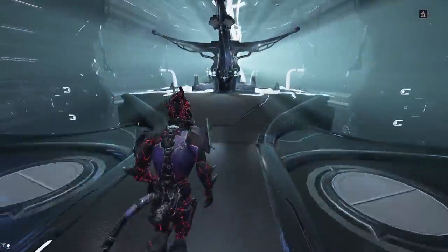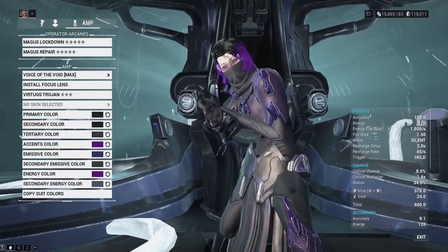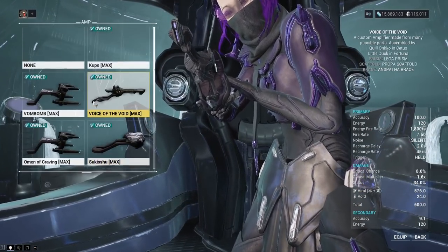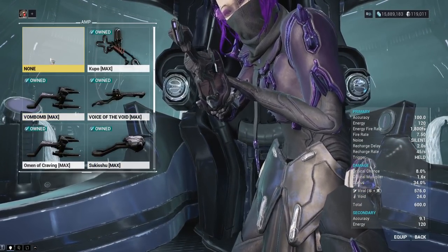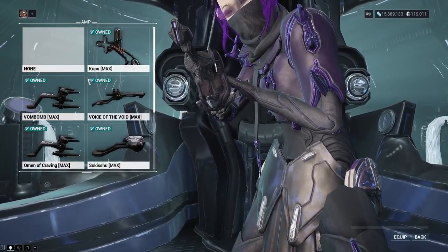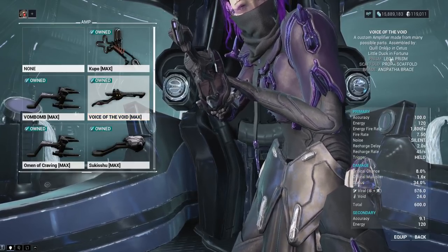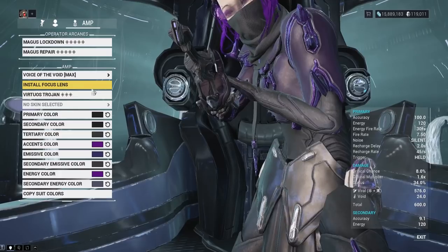Make sure you have the Operator unlocked — you'll need it. If you have a special amp, equip it, because doing this with the default Mote amp isn't fun at all. I recommend a good amp like the Voice of the Void: the Lega-Raplak prism acts as a flamethrower launcher, the Propa scaffold is a grenade launcher, and the Ampsha brace gives increased Operator energy regen. We'll be using void dashing and void blasting — basically Operator bullet jump and Operator melee attacks.